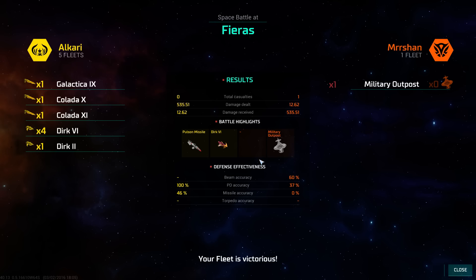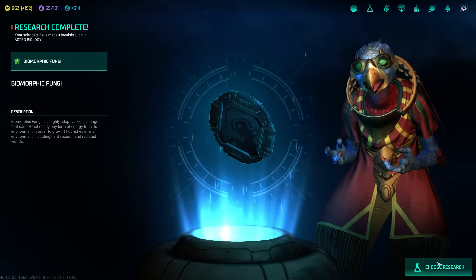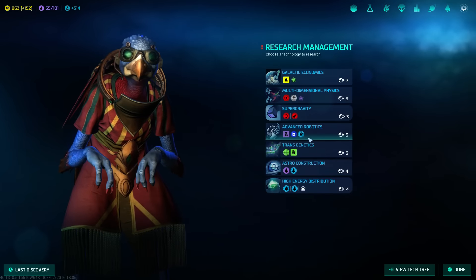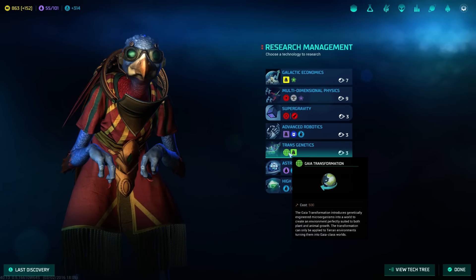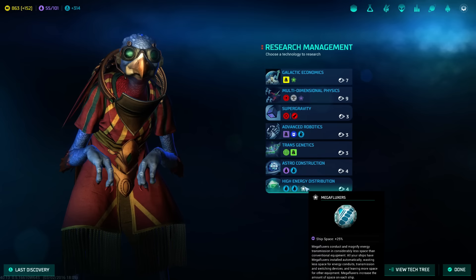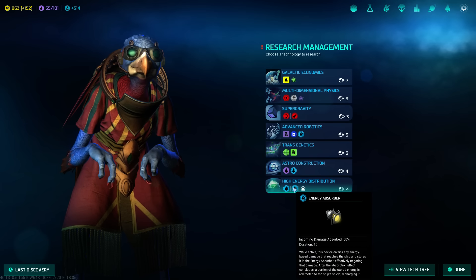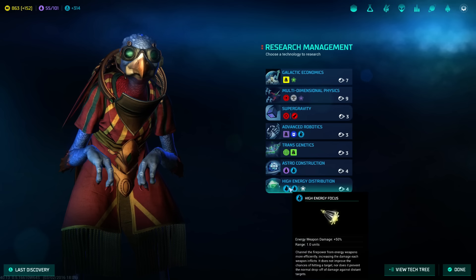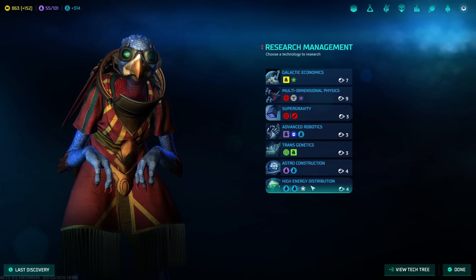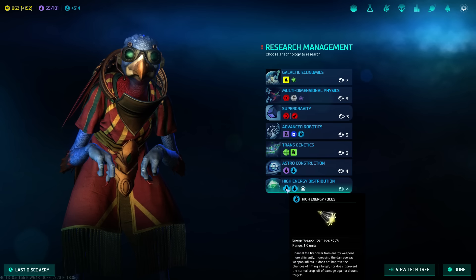Battle highlights. Pulse on missile. Guy transformation could be kind of nice — ship space plus 25%, a really good system. But it only lasts 10 seconds, which drags it down a bit. Versus plus 50% energy weapon damage, but it always loses out to mega fluxors, because that's going to cut into the space you have for weapons.